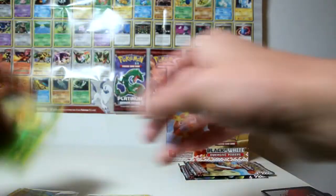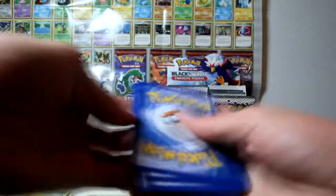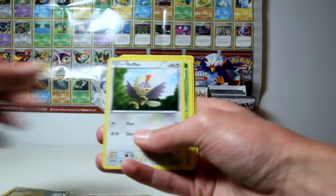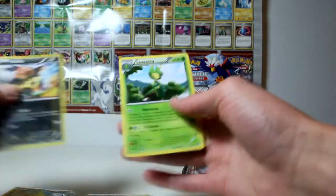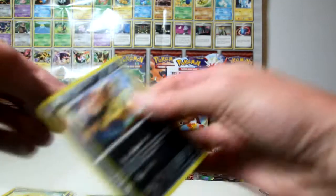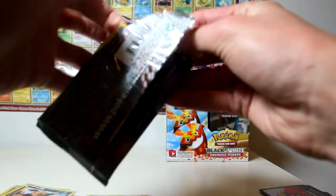Pack number eight - I'm running out of time on this one. 1, 2, 3: Chandelure, Throh, Swadloon, Rufflet, Petilil, Minccino, Gothita, Sandile. My reverse is a Vullaby, and my rare is a Leavanny - cool. I've got 28 shots remaining on this camera, so I'm going to take the risk and open the last pack - better be quick.